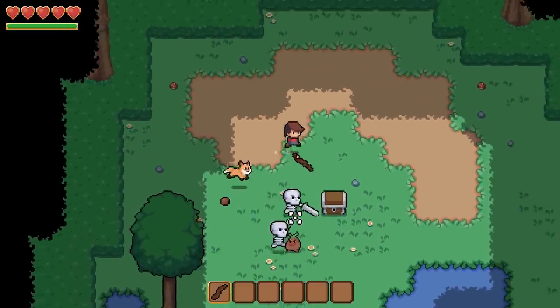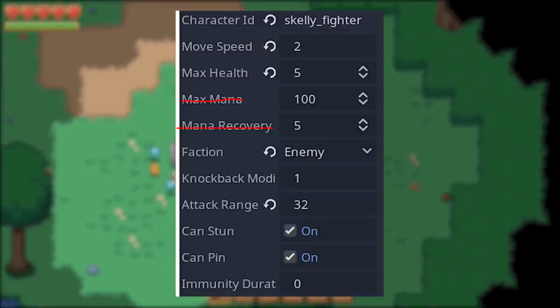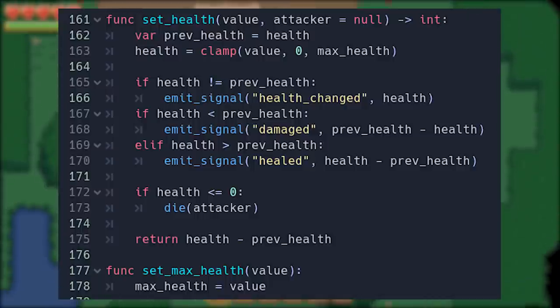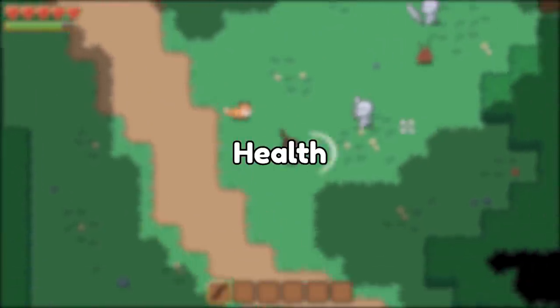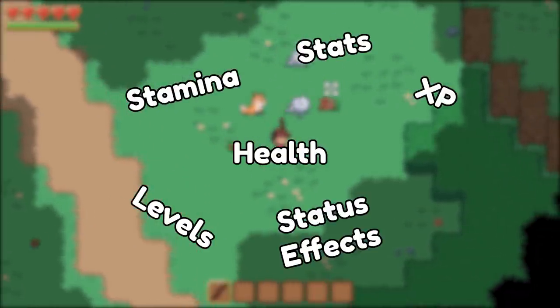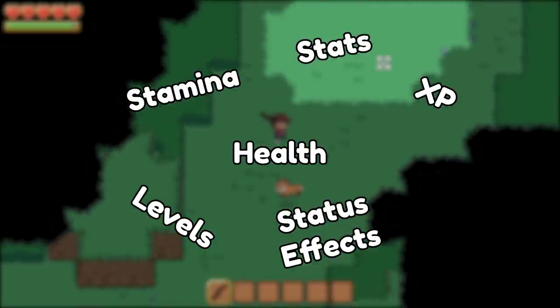What is important is how I'm going to handle character data. Up until now, I've been keeping variables about the character on the character class, which might seem to make sense. But as I was adding the experience counter to the player, I realized that this logic was starting to clutter up the character class — things like health, stamina, now experience, soon levels, and potentially even character stats and status effects. I felt like it was getting out of hand and I needed to clean it up before it got worse.